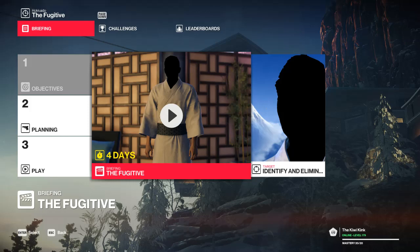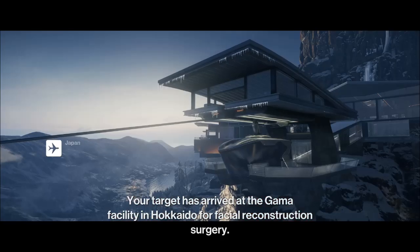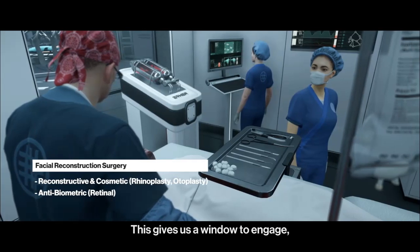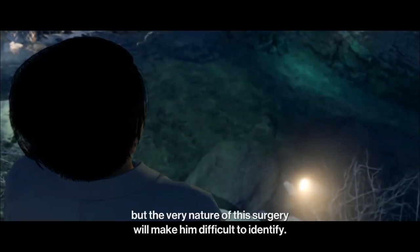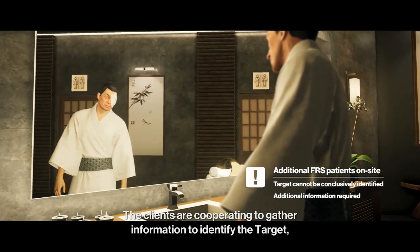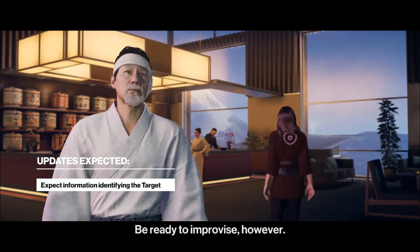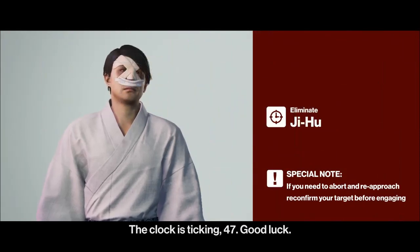This is going to be a way to get these suits again. I didn't get Silent Assassin on this one last time, so hopefully I can do better on the second go around. Let's dive into the briefing. Good morning 47 — your target has arrived at the Gama facility in Hokkaido for facial reconstruction surgery. This gives us a window to engage, but the very nature of this surgery will make him difficult to identify. Be ready to improvise. The clock is ticking — good luck.